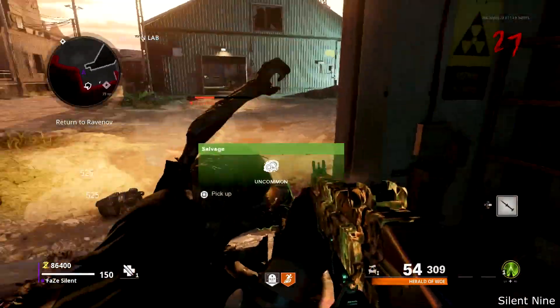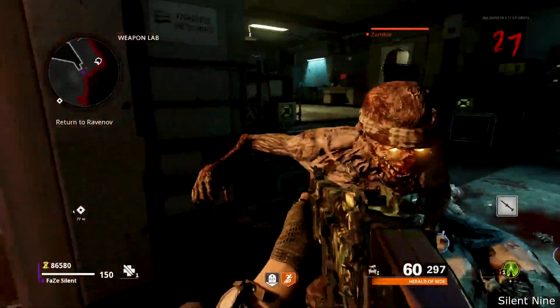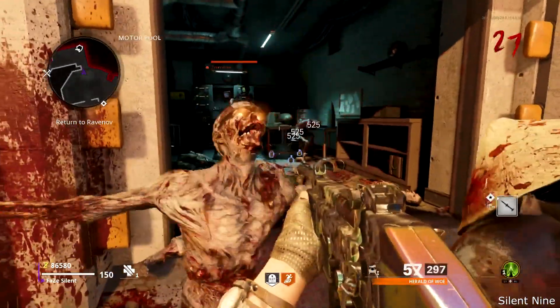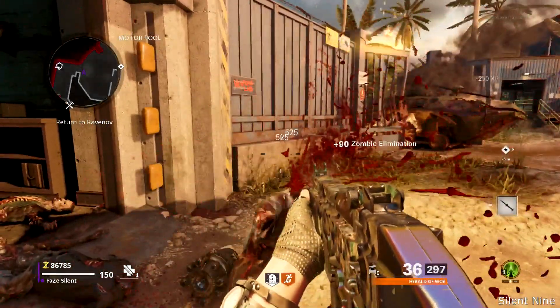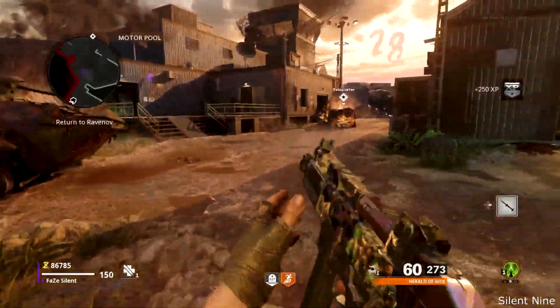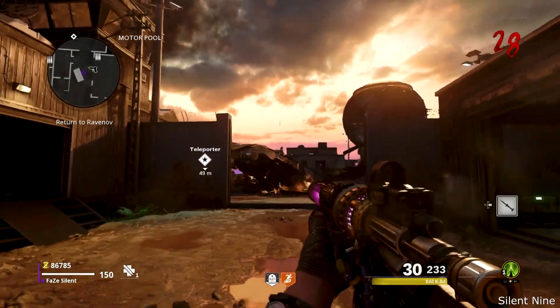Another thing is the scorestreaks — some will not be available. The Sentry Gunner, the Combat Bow, and the War Machine are available, but the Chopper Gunner definitely isn't available, so keep that in mind. When you're in this glitch, you guys are perfectly fine to go through rounds since you cannot die, and you will have true Godmode. You can use this to get your camouflages, get XP, and all that good stuff for zombies.